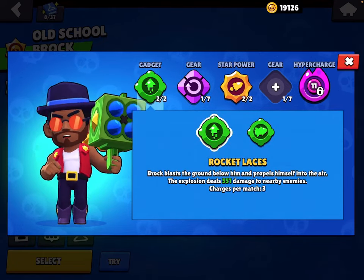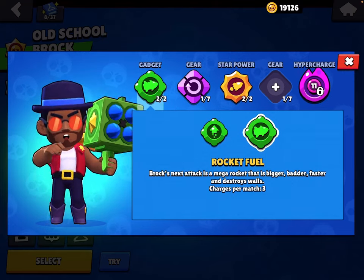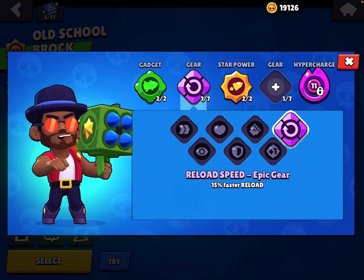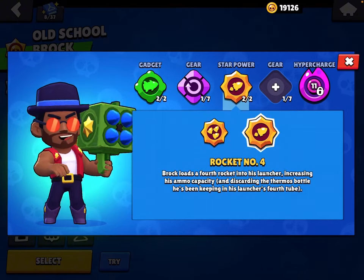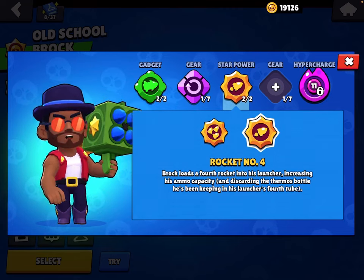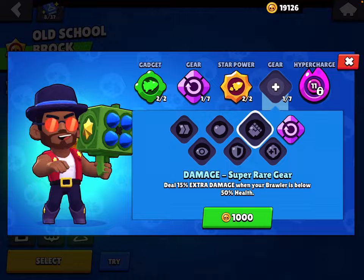For Brock, once again it depends on the map. In Showdown use Rocket Laces; on maps with more walls and not Showdown use Rocket Fuel. Use the Reload Speed gear. Rocket Number Four is probably the better star power, and use Damage gear.